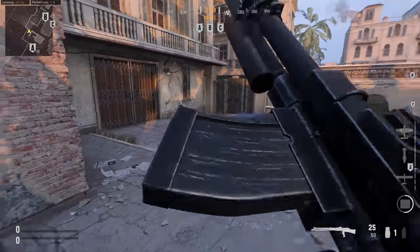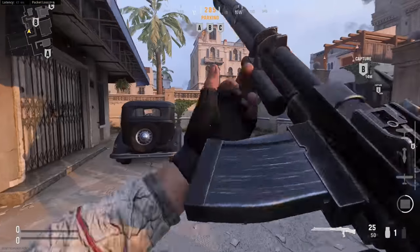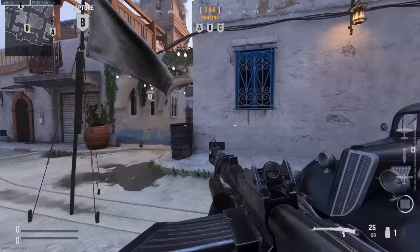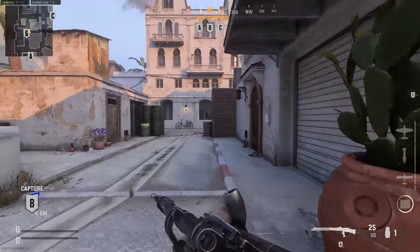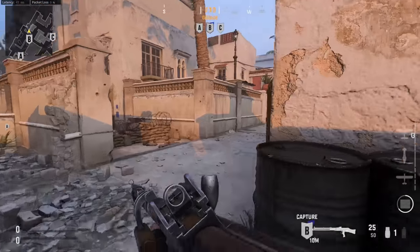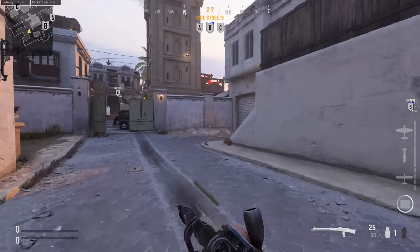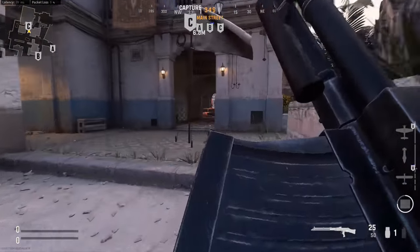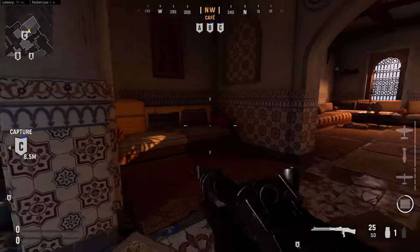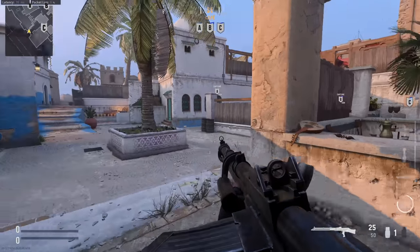I'm going to show you a walkthrough of the new map. This one is Casablanca, which looks like a pretty cluttered and highly vertical map. There's a lot of verticality — you can get under a bridge as well as way up into a third story building. There's a decent amount of clutter going on this map, so I'm interested to see how this one plays out.